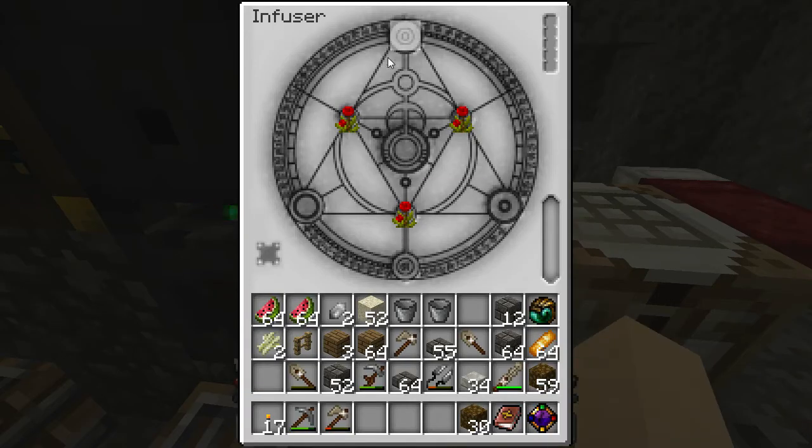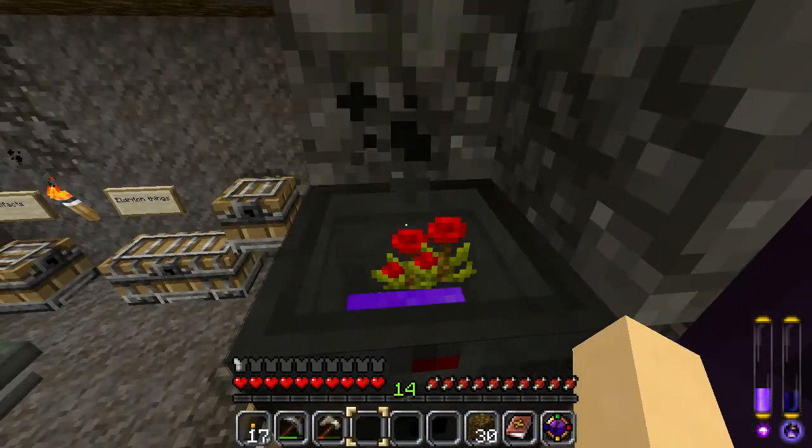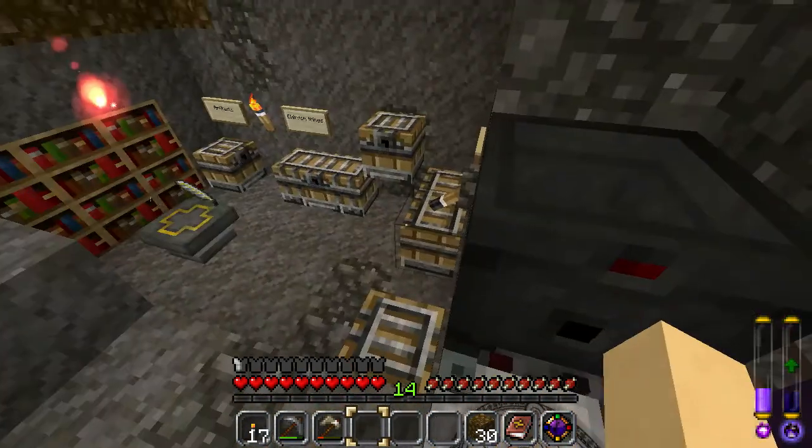You insert items, you insert Life Force, and you get a new item. But this is not a valid recipe, so we're gonna say 'forget you, roses' and burn them. There we go — Life Force.